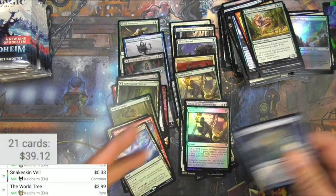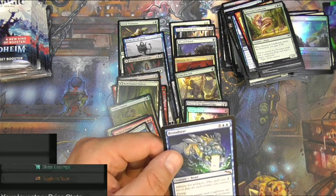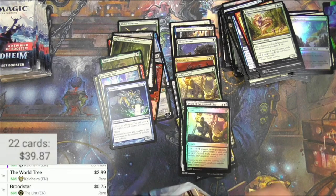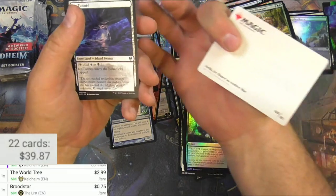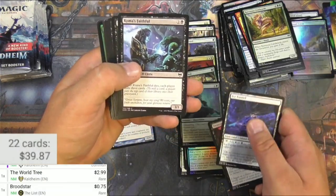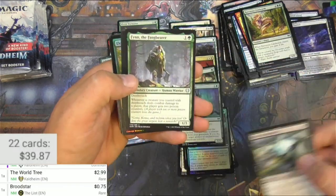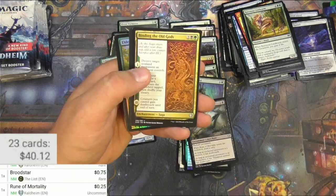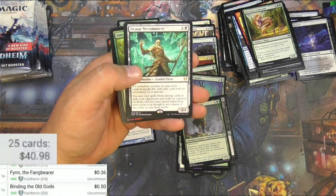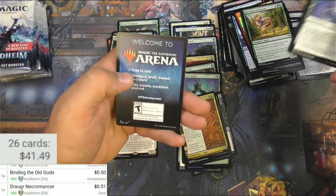Here we've got a Broodstar, which is a card you'd want to cheat into play. On the list it's 75 cents — I would have preferred something different, just saying. Got a troll, that's Savella. Mass Vandal — I'll probably keep these changelings handy. Rune of Mortality is another one I'd personally like to build decks with. Fin the Fame Bearer is one I'm looking for as well, just to have. Binding the Old Gods — a very good card, sees quite a bit of play. Draugr Necromancer is only 50 cents.